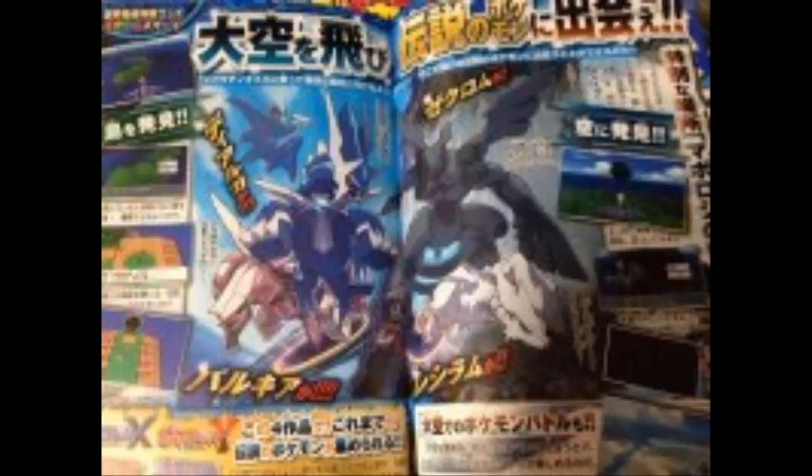The Korokoro scan only shows Reshiram, Zekrom, Dialga, and Palkia, but it says these little islands — these little areas in the sky — allow you to capture basically any non-event legendary Pokémon.